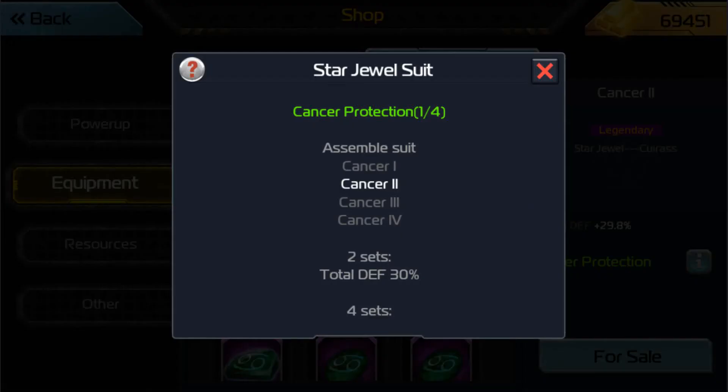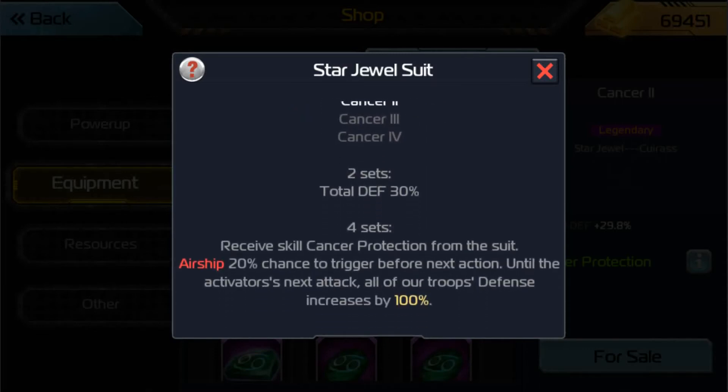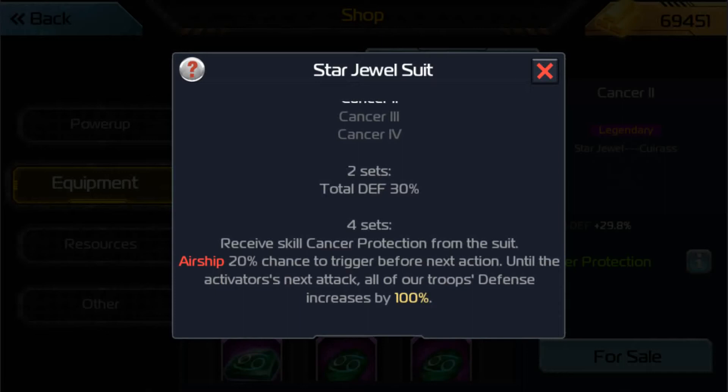Cancer Protection. The 2-set gives you total defense 30%. Airships are already very difficult to kill — they are super tanky, they have so much HP and defense just naturally with their base stats. So this total defense 30% from the 2-set is just great. It makes you so much harder to kill.